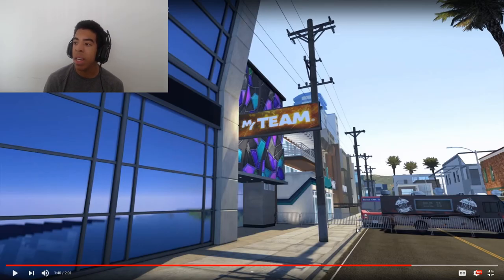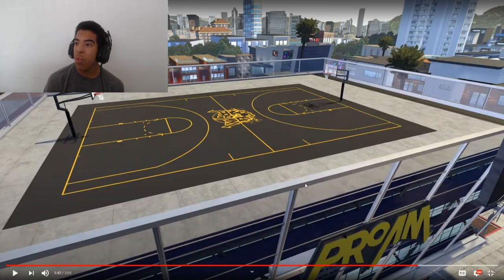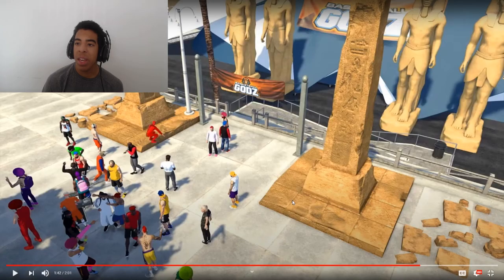For those of you who play MyTeam, they did add the MyTeam building back into the game. Here's the street from the beginning with Doc's and the Gatorade facility. 3v3 Pro-Am is actually on a rooftop now, which is pretty fire. It looks like they took the Rush tent and made it for all events — it says Basketball Gods on it and shows time remaining. Core Conqueror is matchmaking now, and Basketball Gods has always been matchmaking, so I'm guessing most or all events are matchmaking now.